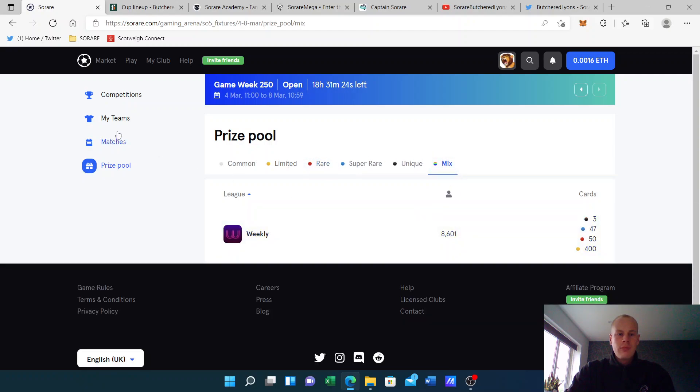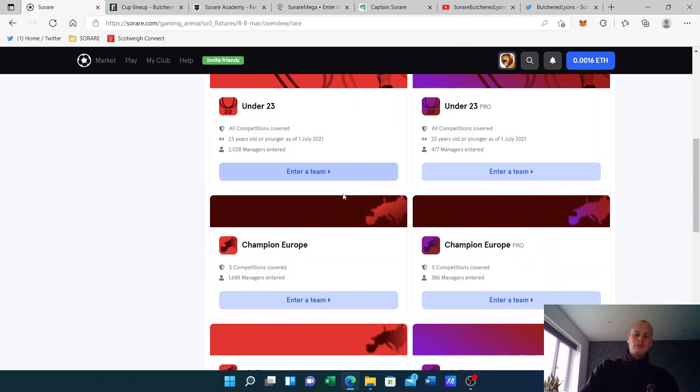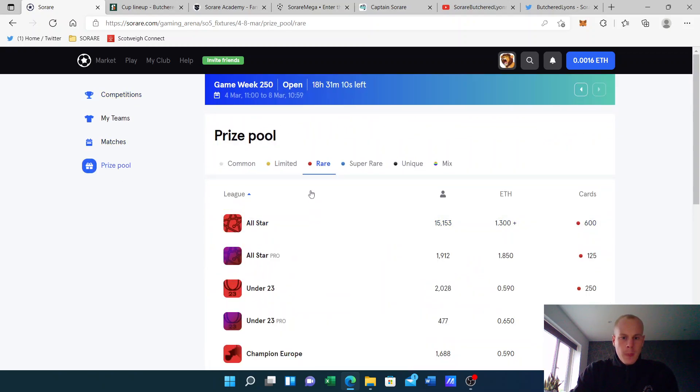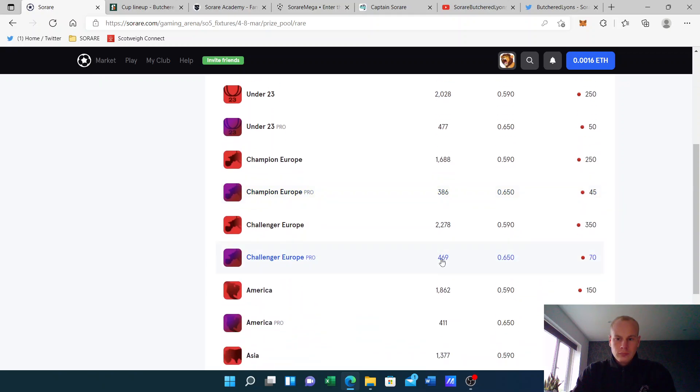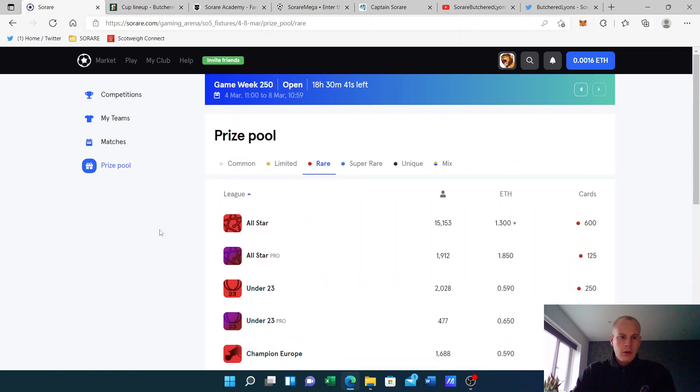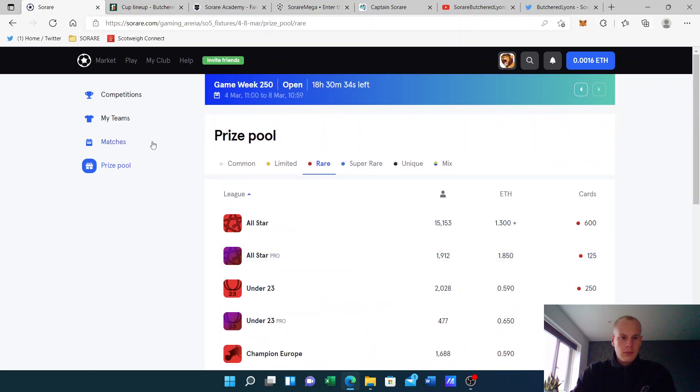It's good to see they're mixing it up and giving people who have recently joined Sorare a chance to win a fairly big reward. So that's going to be our throwaway team, and we've got our main team. Let's look at the prize pools and see how many entries we've got and where we're going to attack the most. We've got 1,688 in Champion Europe with 250 prizes — that's a good possibility of a reward. Under 23 is about the same but with more entries. Champion Europe Red Pro has 50 entries. All Star has 600 — getting better! Champion Europe looks like my first priority here.